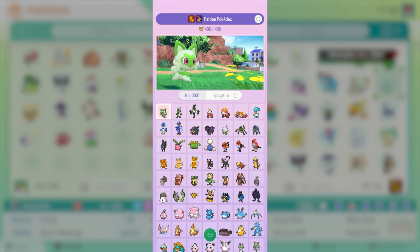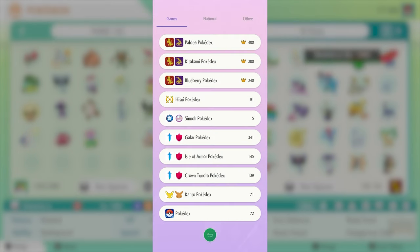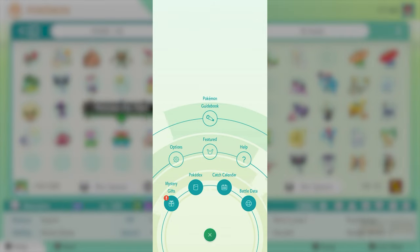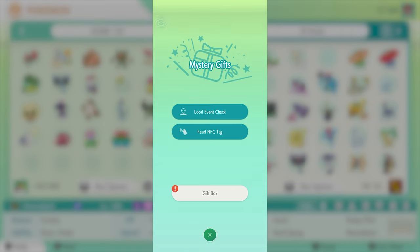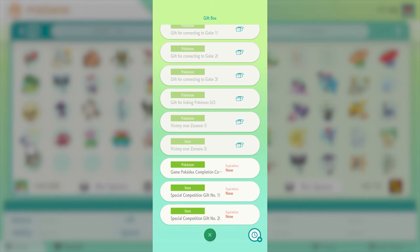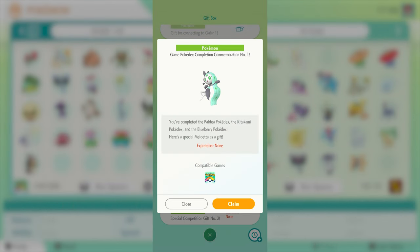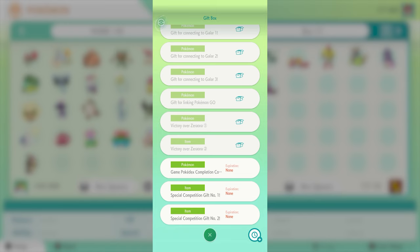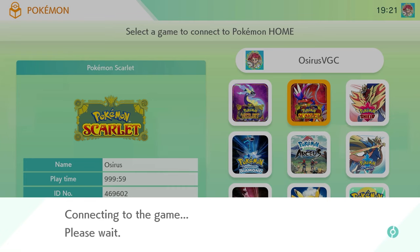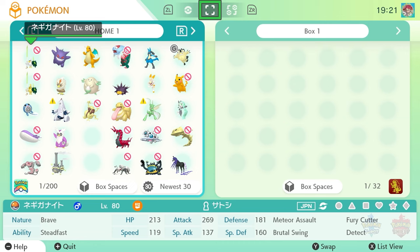This part can only be done in the mobile version of Pokemon Home. Once you've received the mystery gift notification, go back to the home screen in the mobile version, go into the main menu, and click Mystery Gifts. This will give you your gift box option — click into there, go down to the bottom, and you'll see 'Game Pokedex Completion Commemoration Number 1,' which is for the shiny Meloetta. Hit Claim on there, then jump back into your copy of Pokemon Home on your Nintendo Switch.